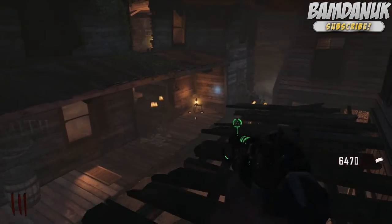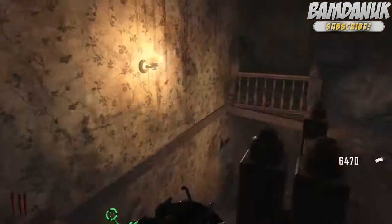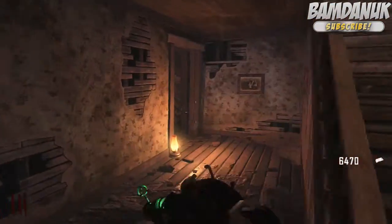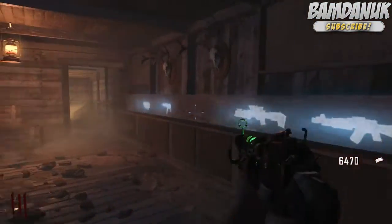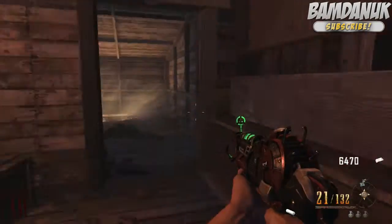So once you open that door up there, you just want to do this little jump here. It's a little bit of a strafe but it's not hard at all. So you want to go down these stairs and you're in the room of chalks. I've already done the galvanuckle one and I'm going to pick up the PDW I believe. But there's quite a few to choose from — a few weapons to start with.